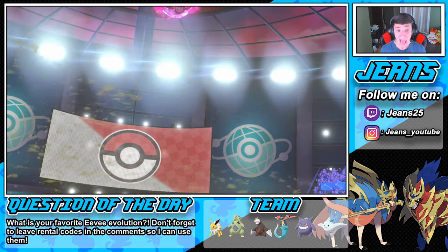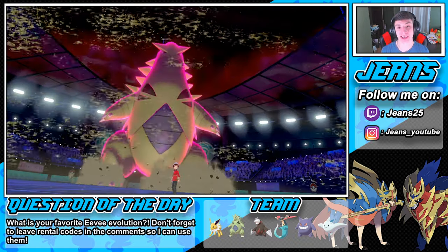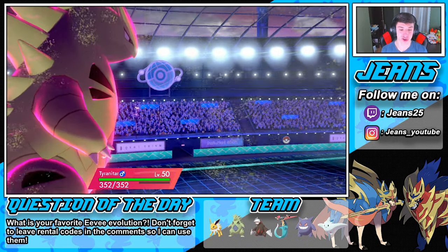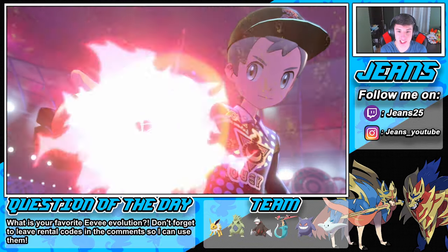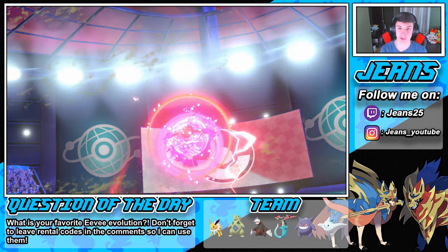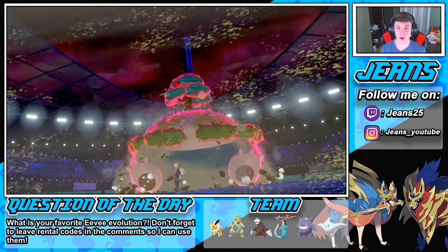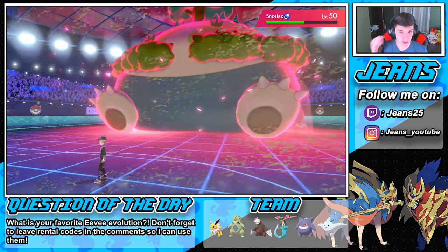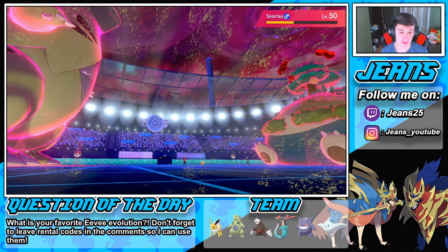I can't believe we ran out of time and then just whopped on them in the beginning — Sludge Wave into Rock Slide, double kill! Big Tyranitar pops off — let's go! He sends out Snorlax and he's G-Maxing. It's G-Max Snorlax — I love his G-Max move, such a fitting G-Max for Snorlax. We'll outspeed, Bolt Switch taps him up a bit, and then Max Rockfall does some damage.